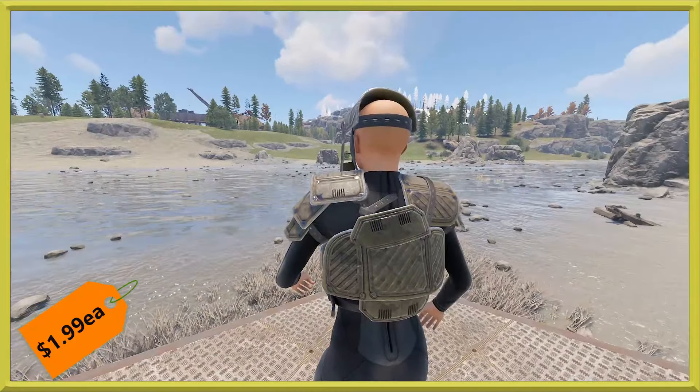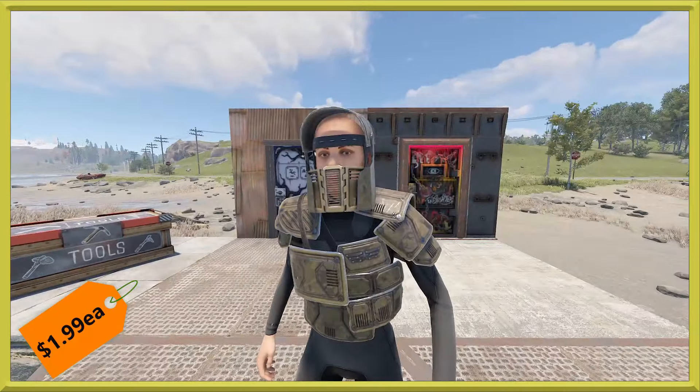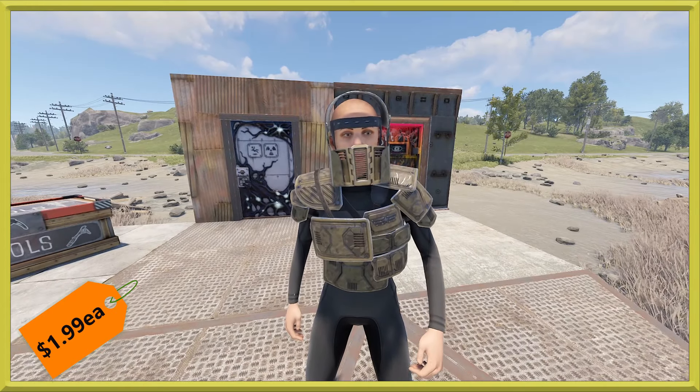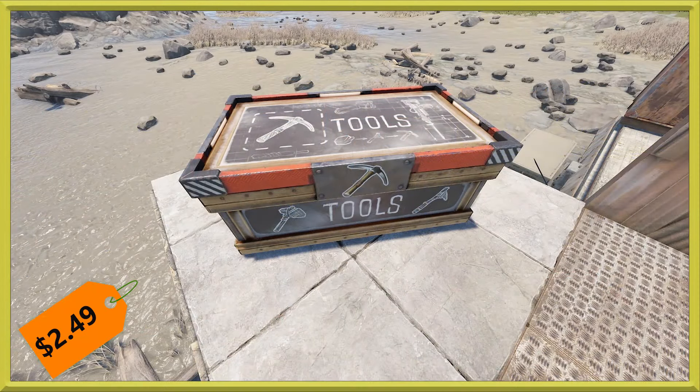So there we have it. It looks like this set should be complete for the armor now. The kilt was already available previously. There are so many different skins it's hard to keep track, but it's definitely a nice military design to match the desert military base and MLRS stuff. It'll cost you $1.99 each piece, so just under $4 to pick it up.